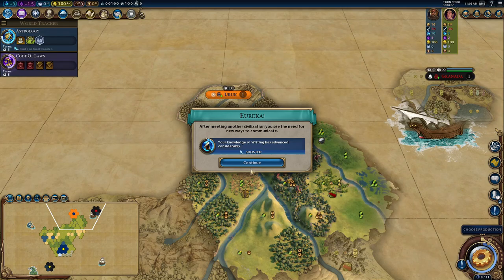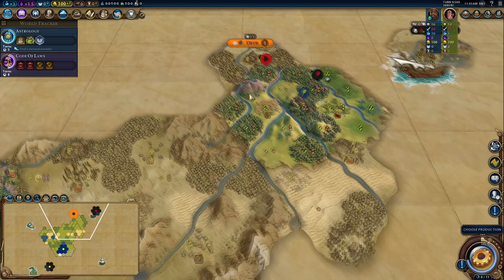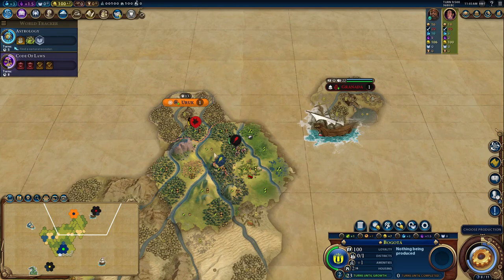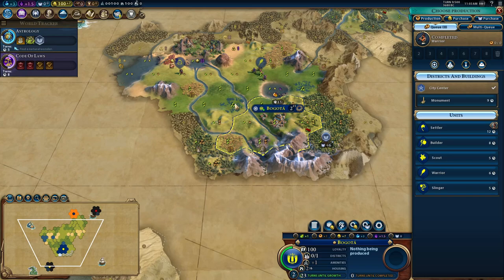Is that Hungary next to me again? No — Gilgamesh! We've started next to Gilgamesh. You have to accept friendship with Gilgamesh turn one as soon as you meet him — it's a moral obligation of Civ. Granada means we could actually attempt to levy some troops and charge over to Gilgamesh. I think Gilgamesh is going to be target number two. We're going to see if we can find anyone else to fight.